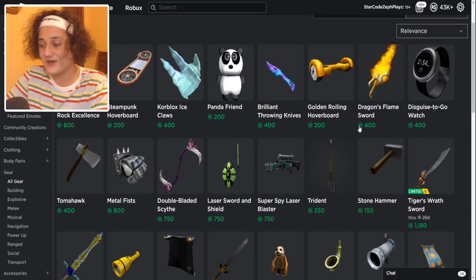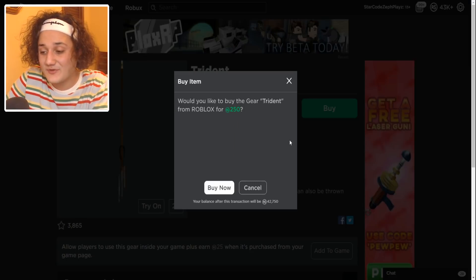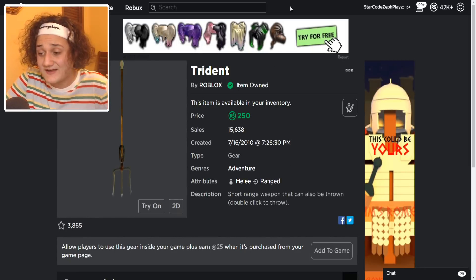What does Roblox have against shovels? I did see something we could use though - a trident. The neighbor is supposed to be all mean and evil, so a trident could resemble that. Let's go ahead and buy it - cha-ching, 250 Robux right there, that's like two dollars spent.